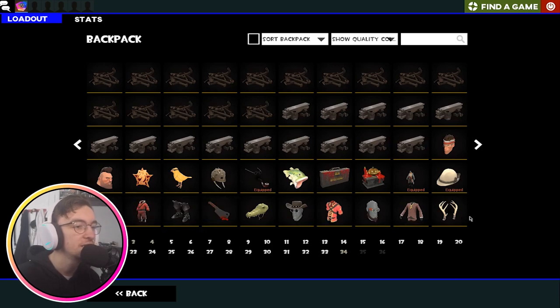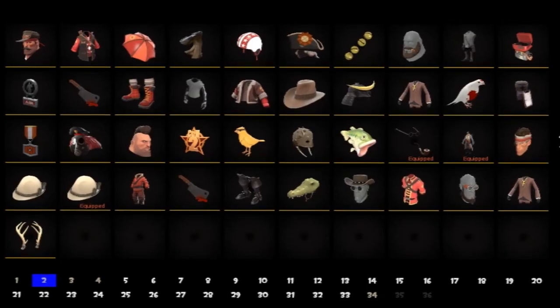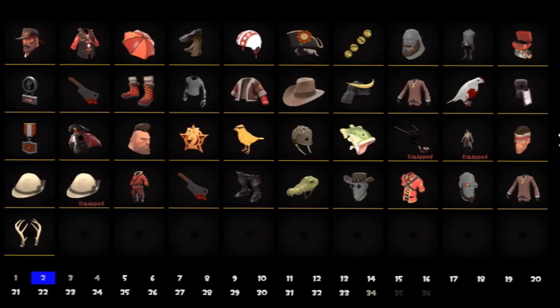The final hat of the video — the Death Cap! Interesting Pyro hat, not one of my faves personally, but we move. Look at all these lovely cosmetics! So yeah, this is everything you could win from the raffle, which will be linked in the description. There will be a password — all caps, OTGT, and the number one.